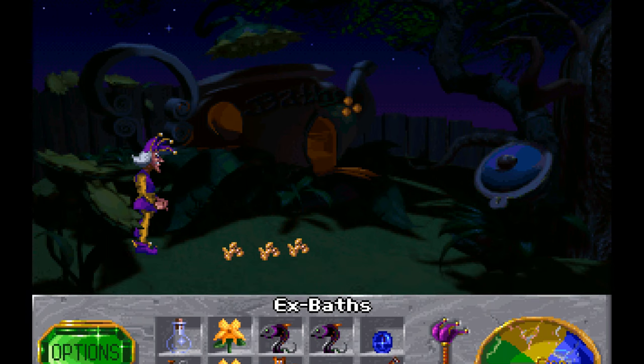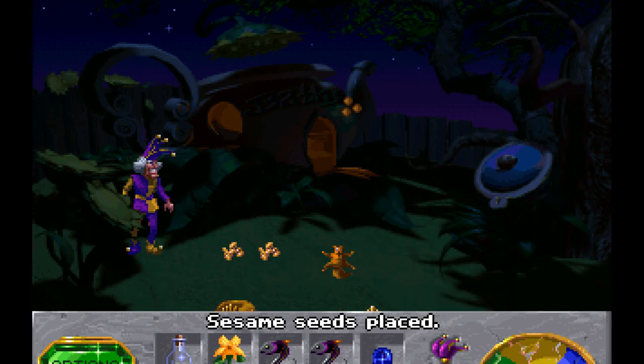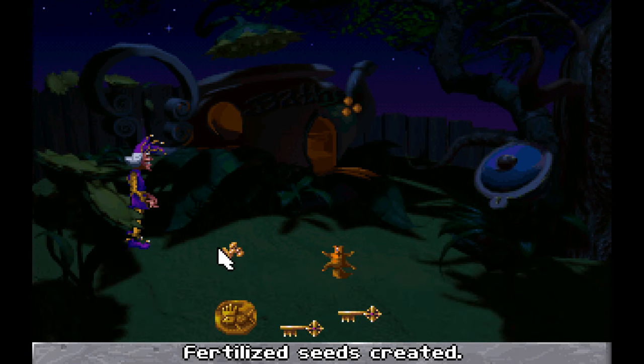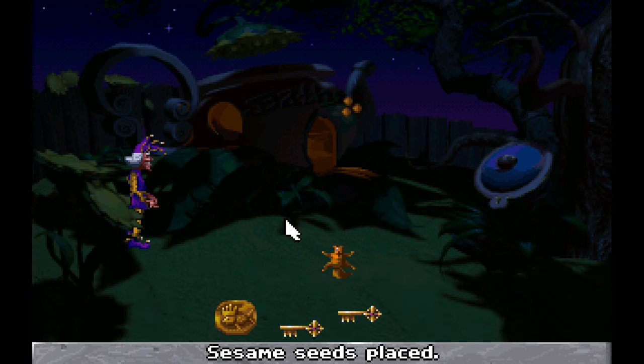I need an item from here anyway. Let's drop the squirrel — I actually don't need that. Let's fertilize a couple of these sesame seeds. Oh, nice — grab that.